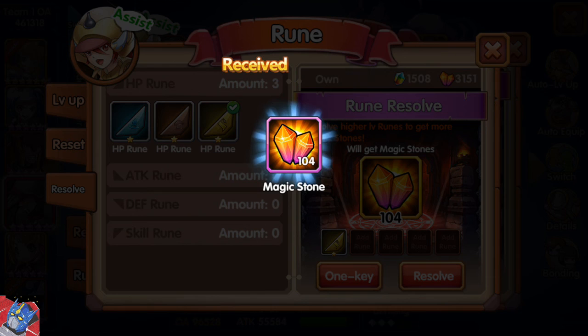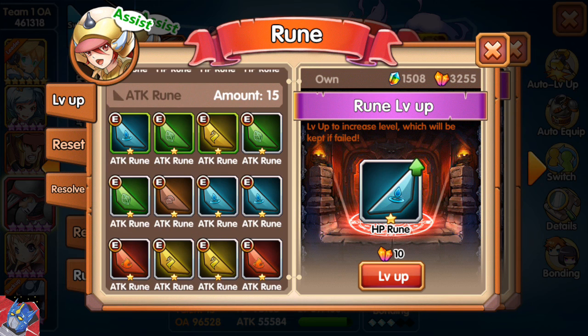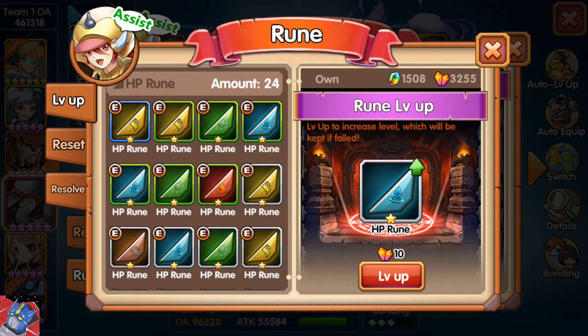I'm actually going to go ahead and resolve this. And there we go — I got 104. You'll also note that for each type of rune — the HP rune — it says I have 24, which is true. I have 24 HP runes, I have 15 attack runes, 13 defense runes, and 13 skill runes. So that's a nice little counter so you can keep track of what you've got.